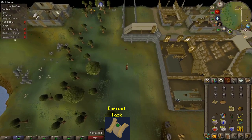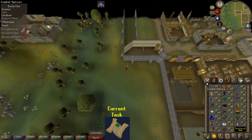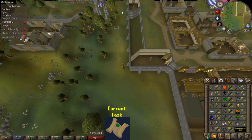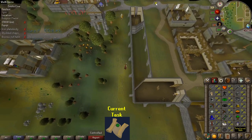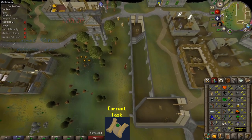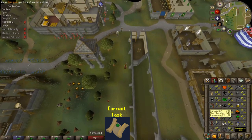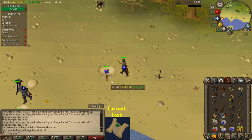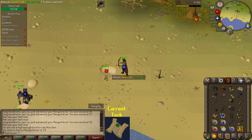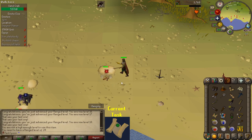I got an Easy Clue that requires me to wear studded chaps, which needs 20 range, and I only have level 5. So I get to train my range up a little bit — probably just going to hit some guards or something. That's kind of nice, I finally get to train some range. This also gives me another chance to talk — there was one more thing I wanted to discuss, which was how the series is going as a whole. I've learned a lot about video editing, a lot about how YouTube works, and even about RuneScape. This series has been an amazing learning experience.